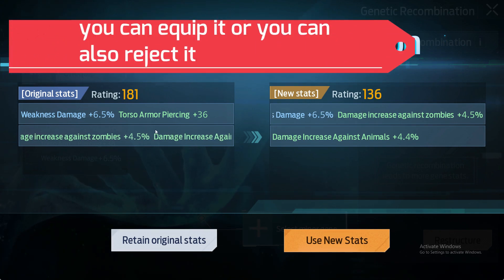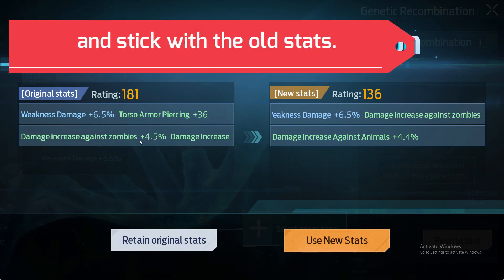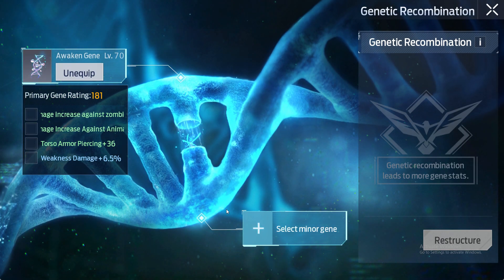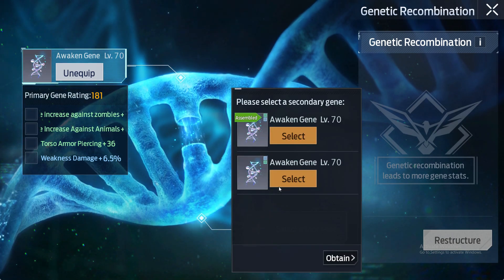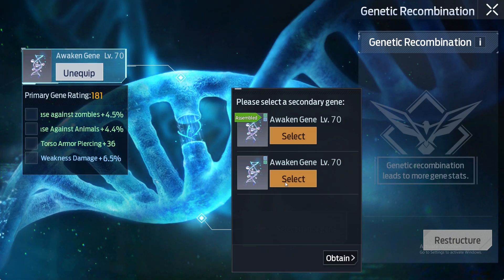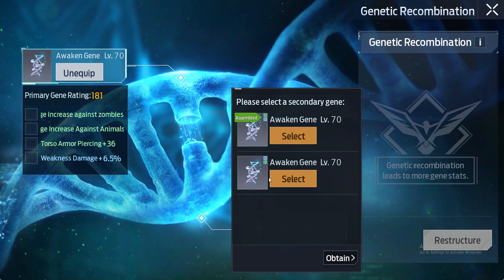You can equip the new stat or you can reject it and stick with the old stats. Keep doing this until you get a better stat. I hope you have understood how these work. If I missed anything you can comment down below. Thank you for watching.